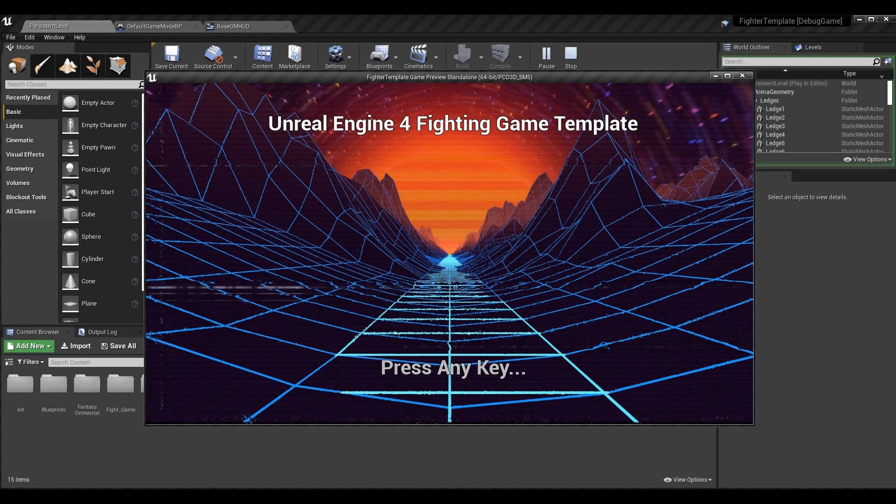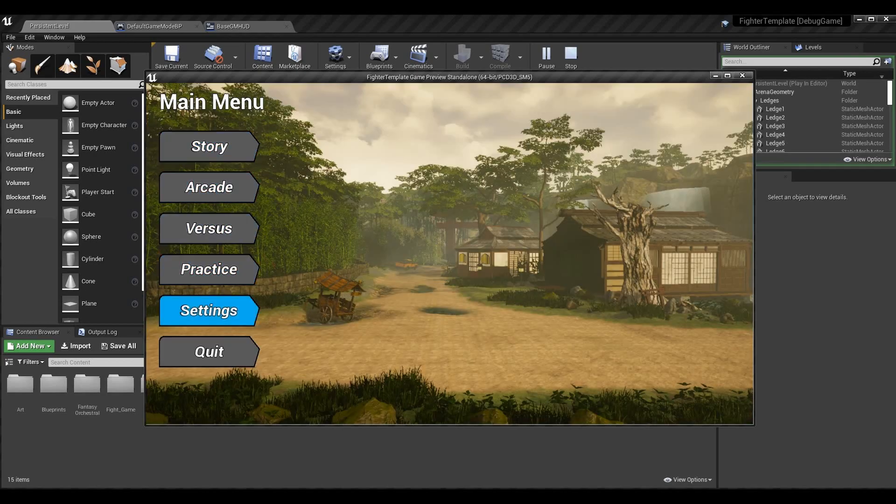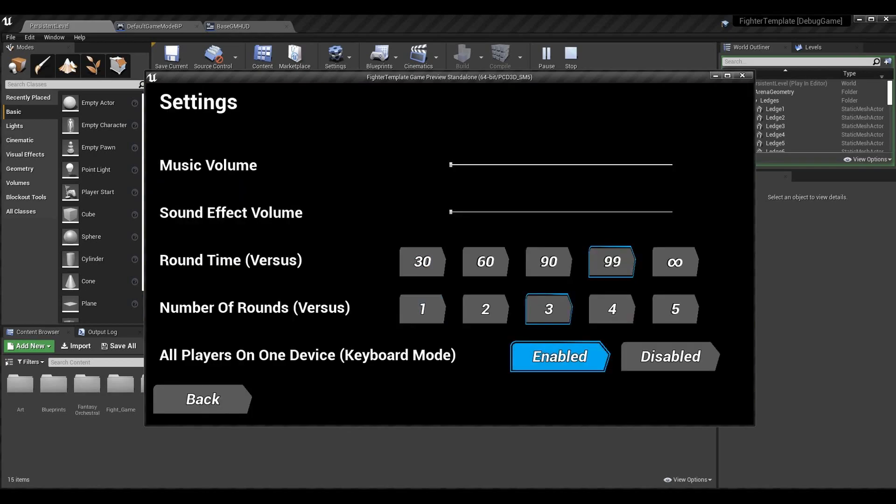What's up guys, Sean the bro here. Today we're going to be going over actually using the things that we set in our settings menu in the game. I demonstrated a little bit of this by allowing us to set the round time in the game mode and having that show up in the game and affect our versus mode, but I want to go over setting the rest of the settings in our game mode as well.